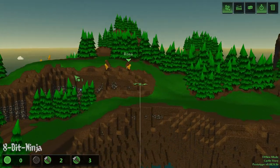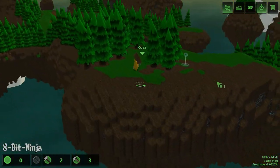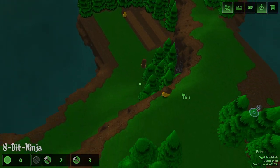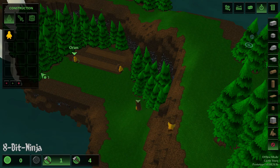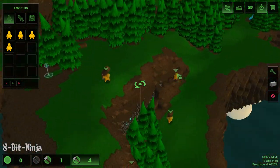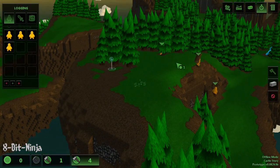Where did our guys go? There they are. Hopefully they'll finish up chopping down these trees real fast. Get to work on chopping down that tree. Now that they got all the platforms down, we can go ahead and switch these guys over to wood chopping. Go on over there. They should head on up there and then get to work on that.